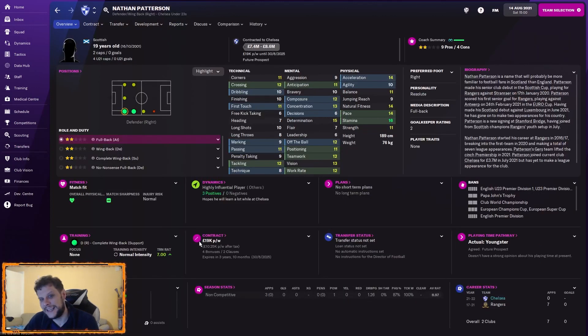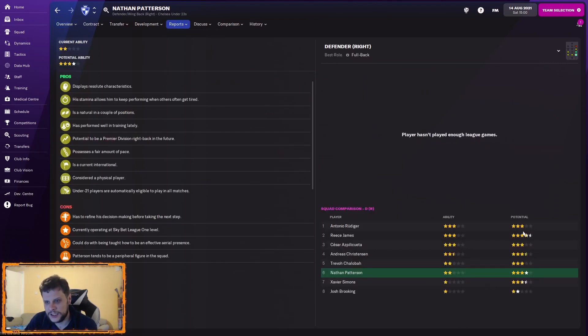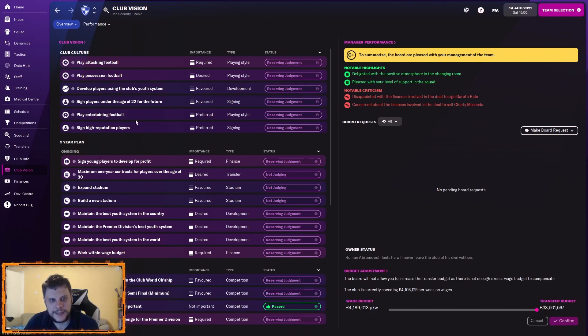I also brought in a favourite of mine, Nathan Patterson — you'll know him if you've followed the channel before. He's had a bit of a downgrade current-ability-wise despite now being a Scotland international, but that seems to be the case across the board. I wonder if there's just a full CA reduction across the board this year. He's a player for the future — we had to sign prospects aged 22 and under, and Nathan Patterson fits that bill perfectly. He's got four-star potential for us.